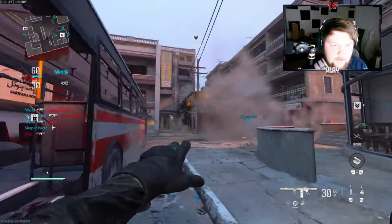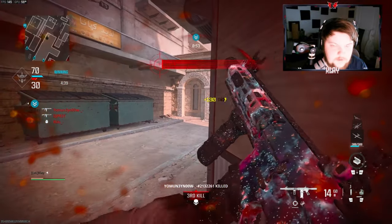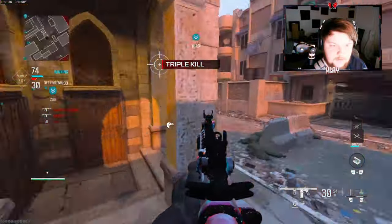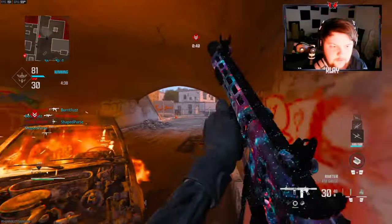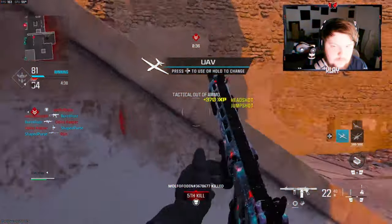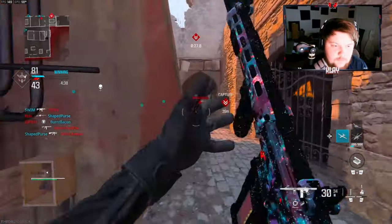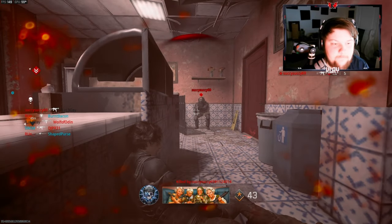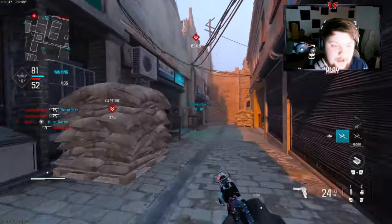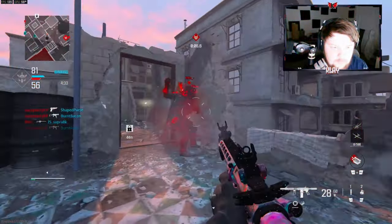I know I haven't uploaded in a pretty long time so I wanted to make a video for you guys. I think they're spawning chicken coop here — no, they're spawning above me. I just feel like if this gun killed a little bit quicker or had more damage it would be insane. There's somebody top three right here — pretty easy kill.